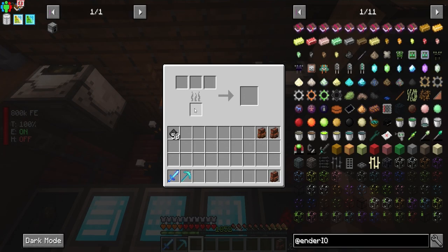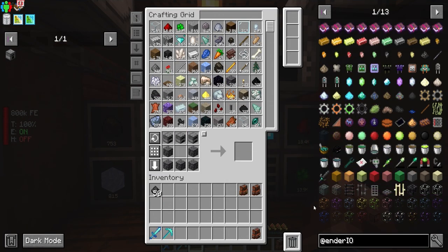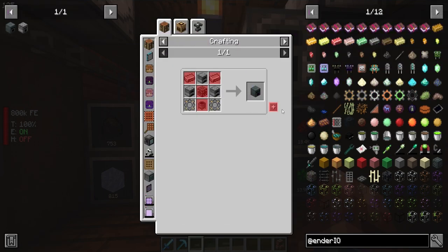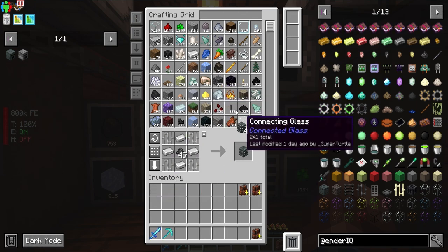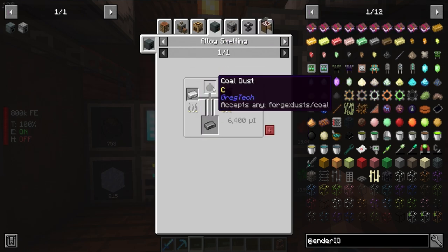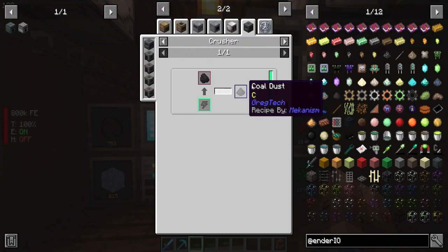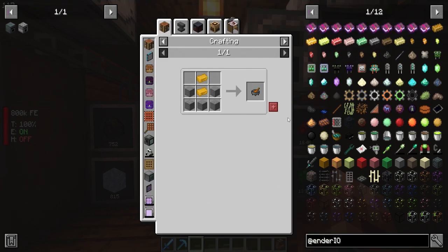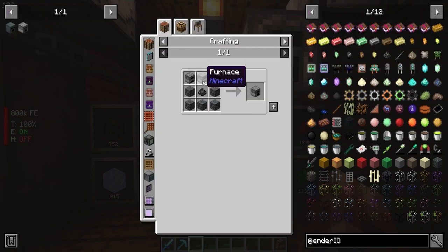That needs fuel, I think. So let us make the normal alloy smelter right away. We need a cauldron, and we need the void chassis - I know it's chassis, I just like saying chassis. And then we need ourselves some dark steel, so we need iron and coal dust from GregTech of all things. We can't make the crusher from a mechanism, so we're going to make one of these.